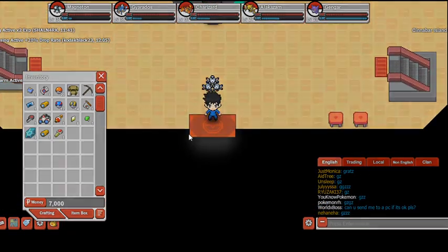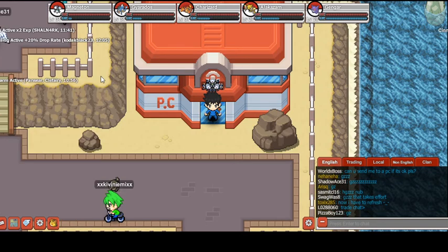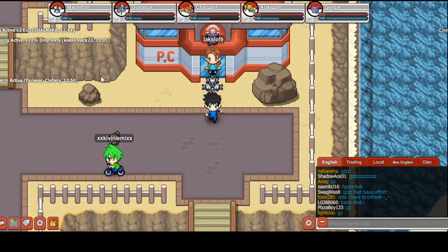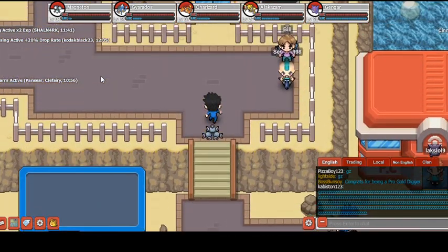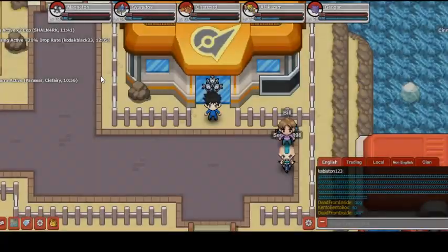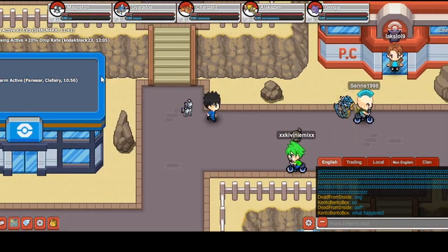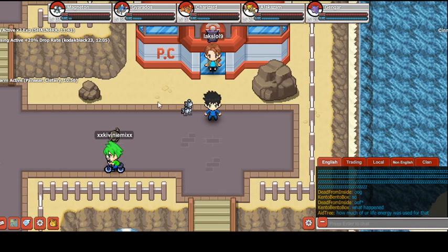And here we are. Now we can go into the Cinnabar Island gym. For further proof I will walk into the gym myself and you'll notice that it will be unlocked. See? And until next time guys — next episode I'll be facing up against Blaine himself, and it's gonna be one heck of a battle. I'll do my training.